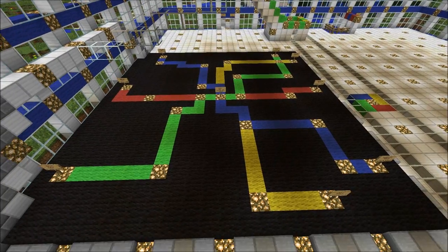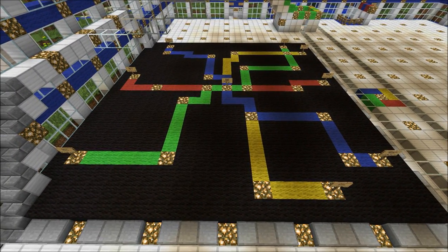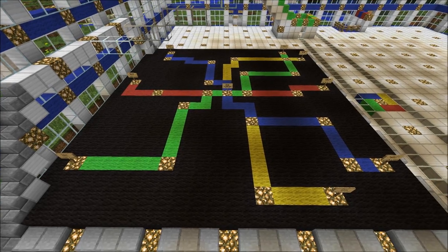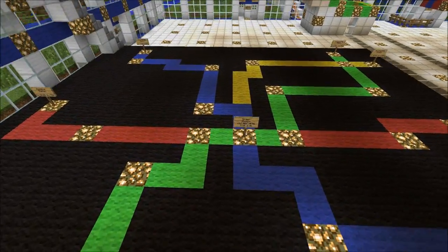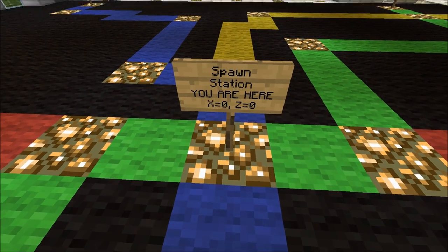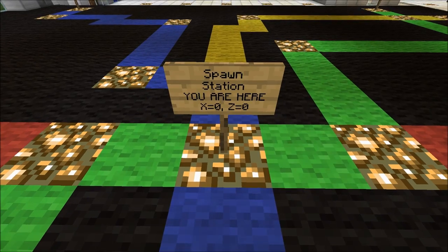The first thing I wanted to show you is this replica map of the whole transit system. As you can see, all four lines are nicely color coded, and this map allows you to easily see which parts of the map are serviced by which lines. Major stations are labeled with a sign — so here we've got Spawn Station, where we are now. The sign also has the map coordinates in x and z values.